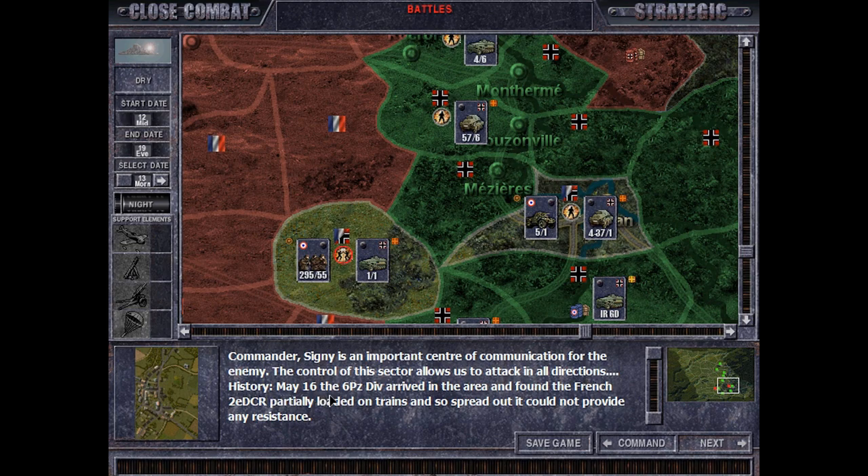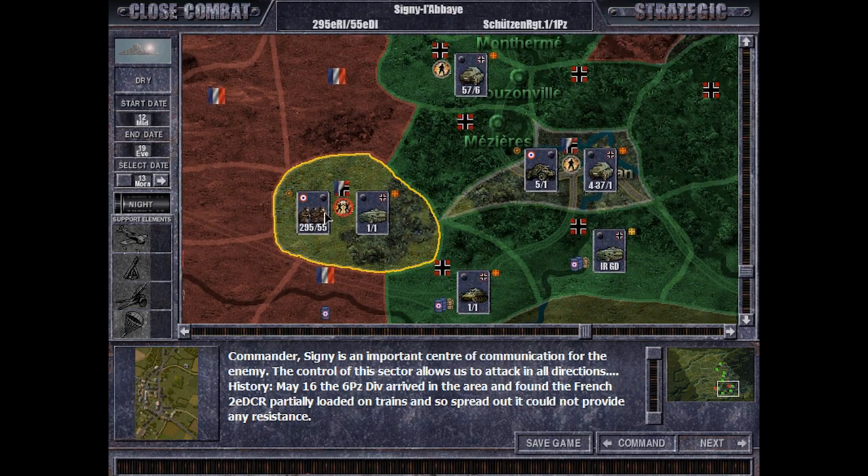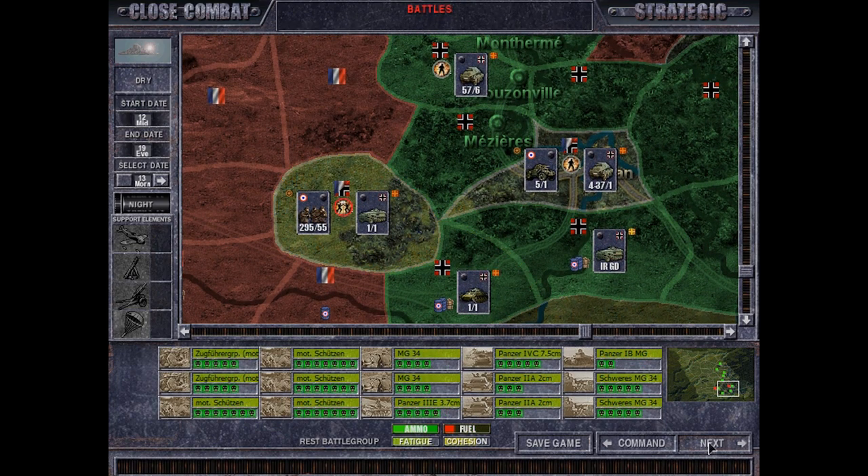History? May 16th, the 6th Panzer Division arrived in the area and found the French 2nd DCR partially loaded on trains and so spread out it could not provide any resistance. Well, if that was May 16th, we are three days ahead of that, so I'd say we're doing good if you consider that.